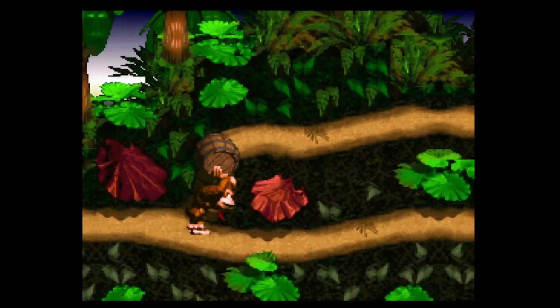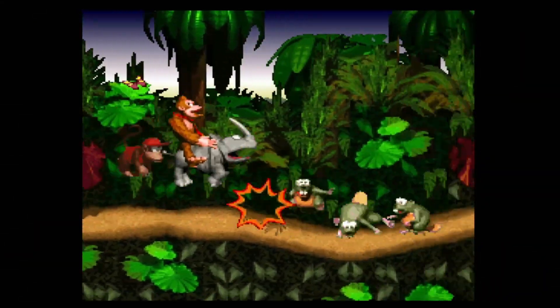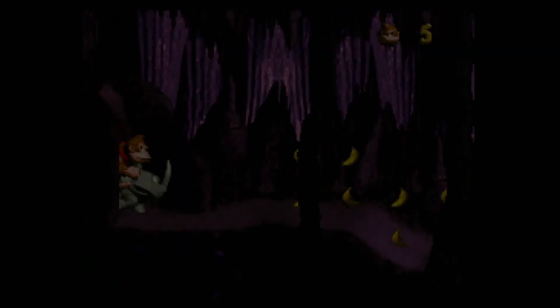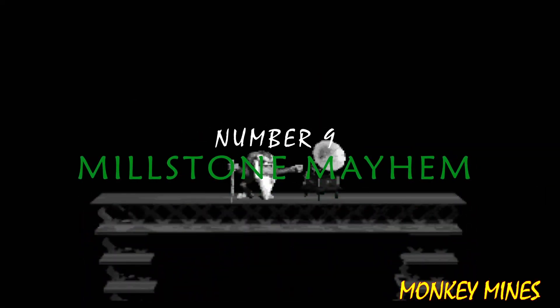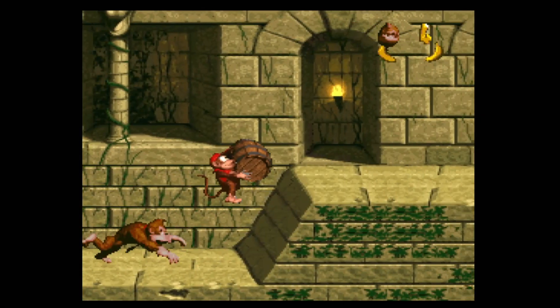One of my favorite songs in the game plays here. This is also the first stage where you encounter one of your animal buddies — Rambi. Taking out enemies is pretty easy with him and you'll need him to access a couple of bonus rooms. This level is a great way to start the game.